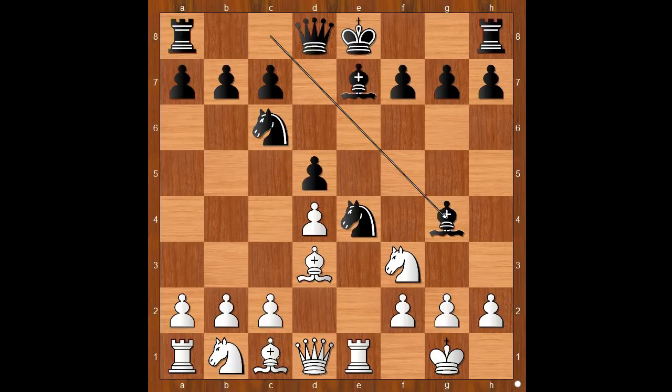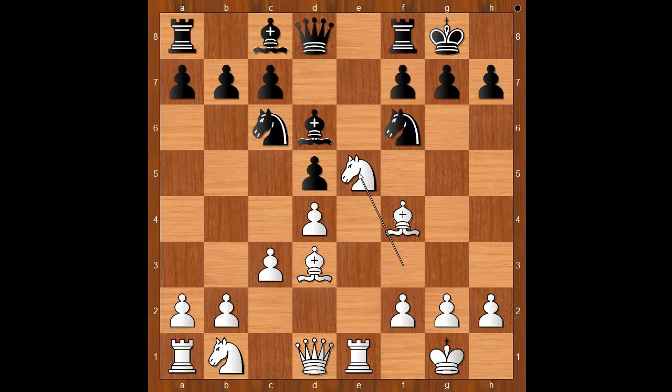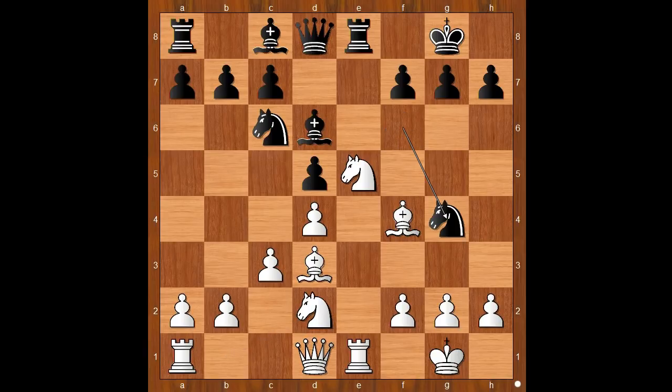Bishop to g4 is the most played move nowadays. Walbrodt played knight to f6. Bishop to f4, castling, c3. Bishop to d6, offering to trade bishops. Knight to e5, rook to e8, knight to d2, knight to g4. Knight from d to f3, knight from c takes on e5, and Tarrasch recaptured with the pawn.